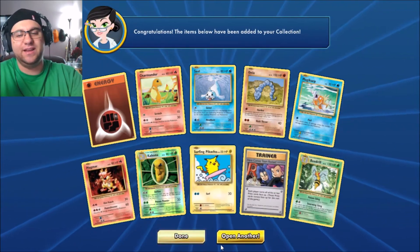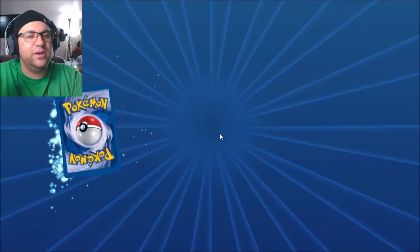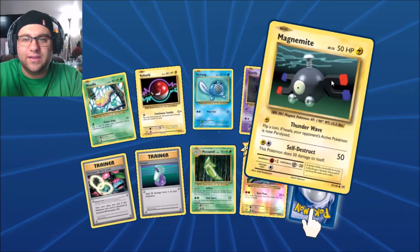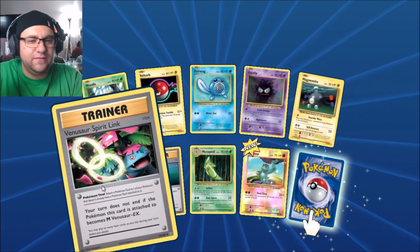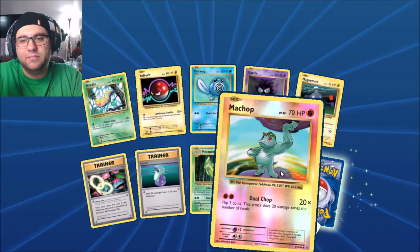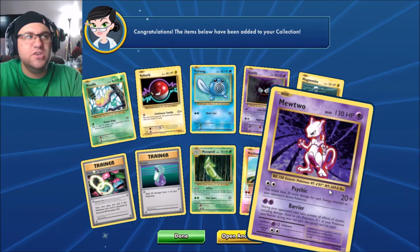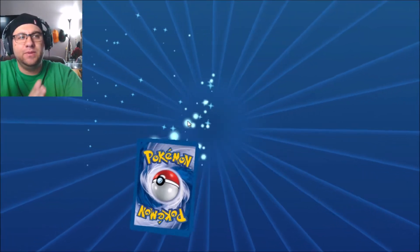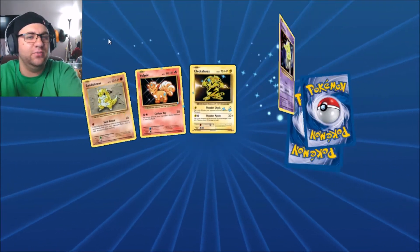Let's open another — I'm losing count, I think we're at four or five now. Weedle, full tour, Poliwag, Gastly, Magnemite, Venusaur Power, Link Potion, Metapod, Machop. What do we got here? Mewtwo! Talk about some great cards — I can make an awesome little deck with these openings.